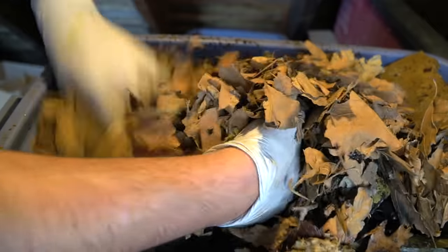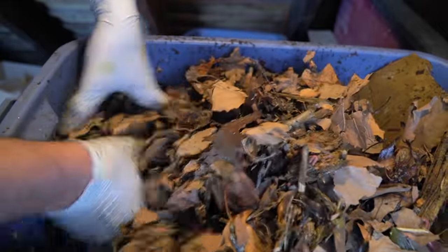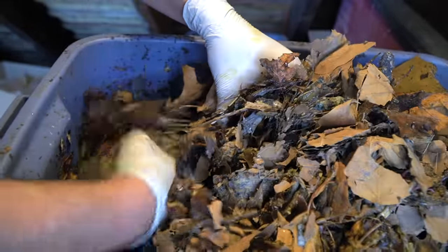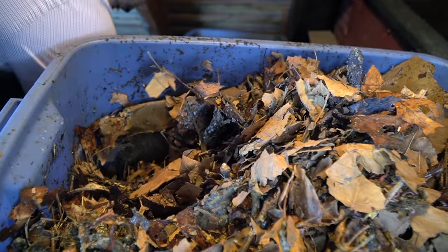You want your worm bin to have more carbon — more brown material — than green material or green waste. Think of it the same way as a composting bin: the brown material is the vast majority, and then you add food scraps which are the high-nitrogen green material. Your worms usually feel happiest when that ratio is 50 to 1. The more brown material and leaves you add to your composting system, the healthier your worm population is likely to be.